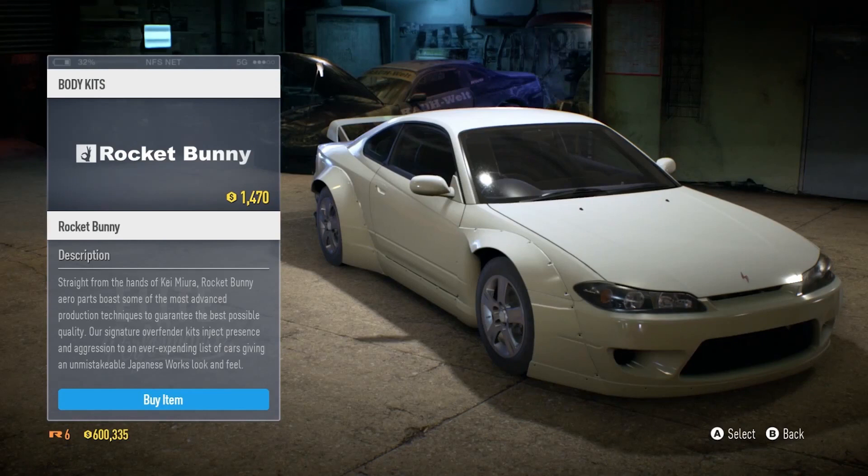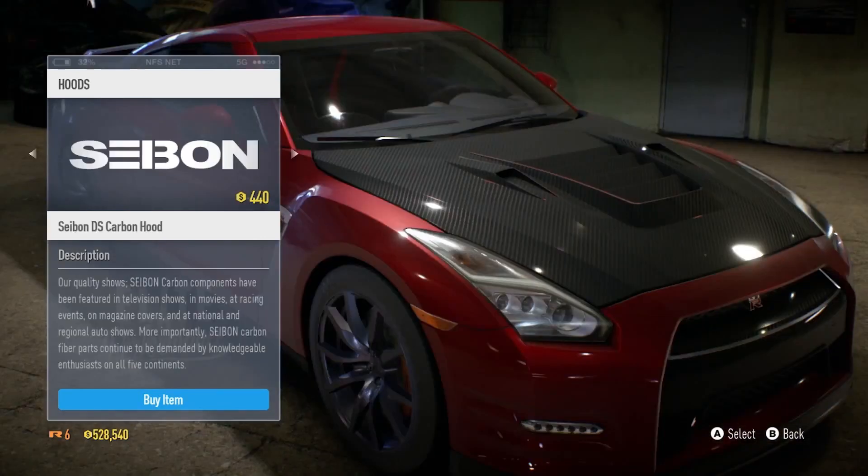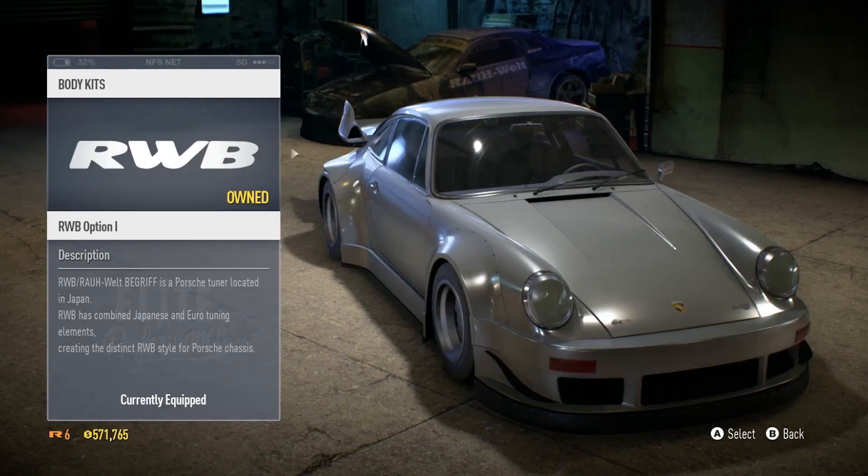It's a Rocket Bunny kit — you just add it on and it makes the car look completely different. We also get a carbon hood; not a big fan of carbon hoods but they're in the game. There's also a GTR in a really nice red. And then we get the Porsche RWB kit — oh my god, that looks so good. Look how low that's running!